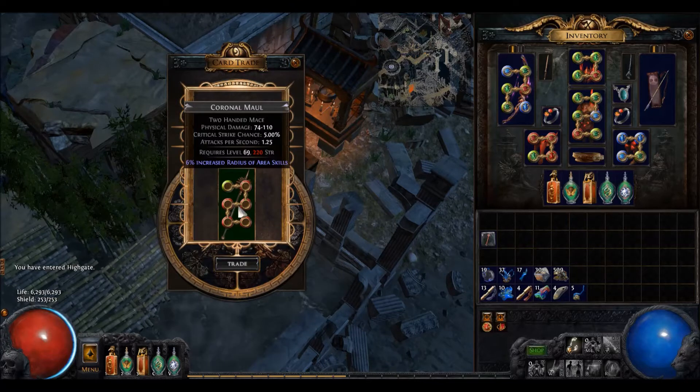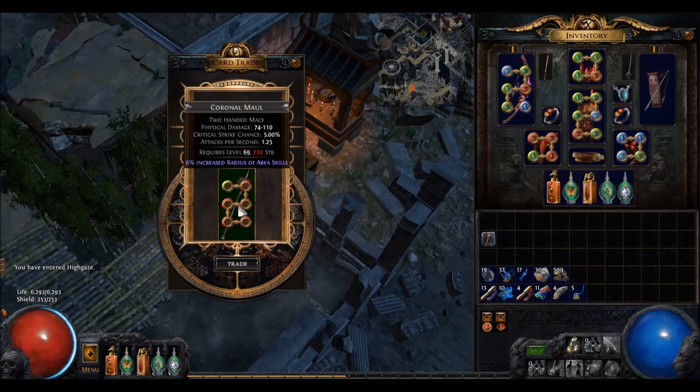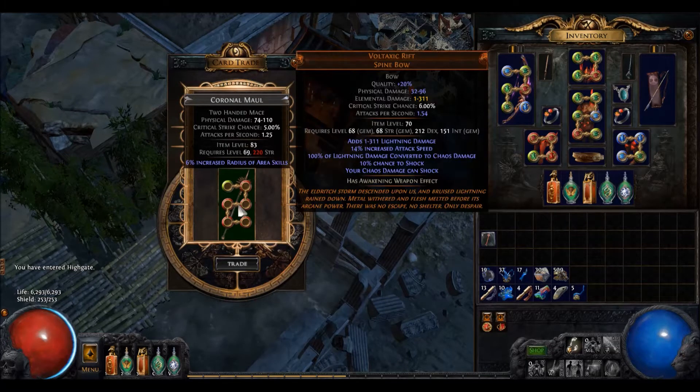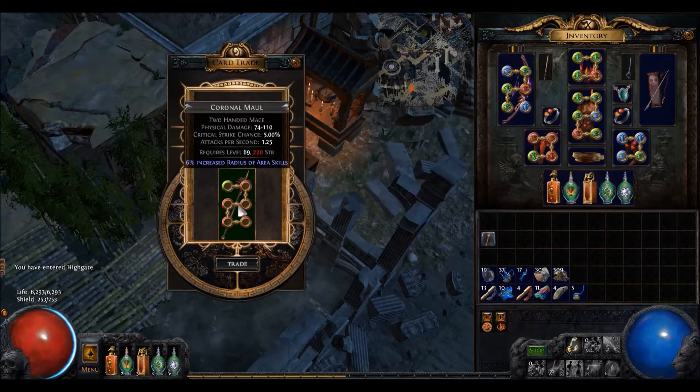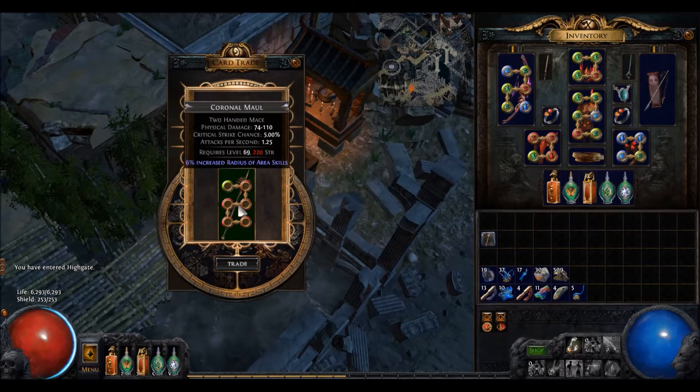Rolling an item level 83 weapon takes a lot of currency. Even though it is already linked, you are not quite there yet. There are multiple routes to take: either Alteration Orb and Regal high percentage physical damage, or just chaos spam. Do not expect to get decent results with less than 3 Exalted worth of currency. There are no guarantees and this project can be a real money pit.